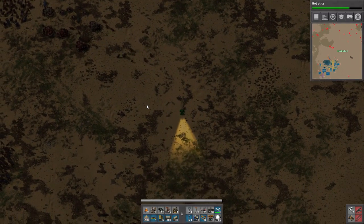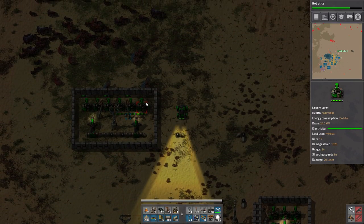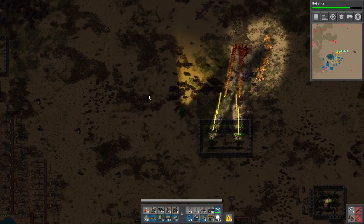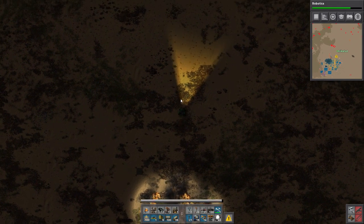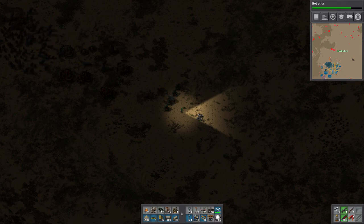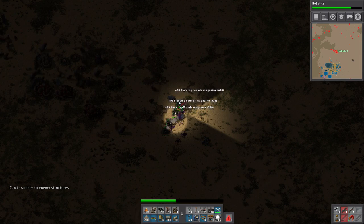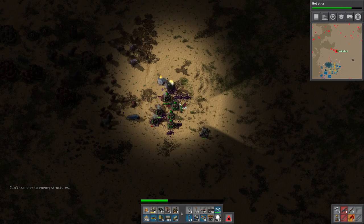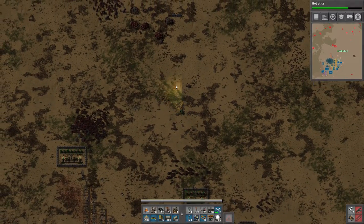Now we need to deal with the jerks up here. Throws work really nicely with everything. I didn't make enough turrets — I messed this up royally. All right, it took me a couple of attempts but I did manage it.